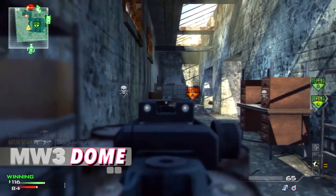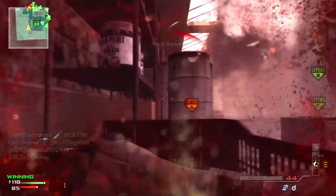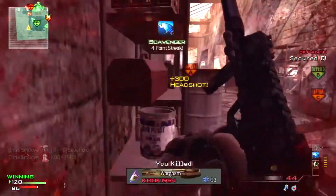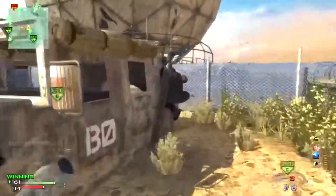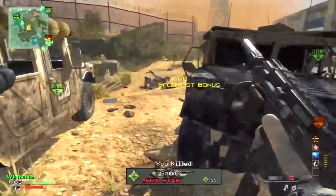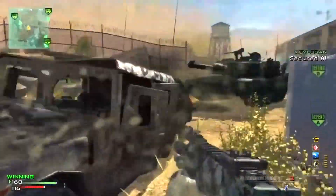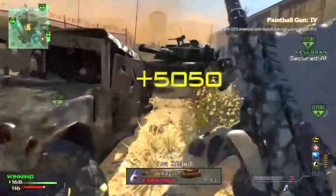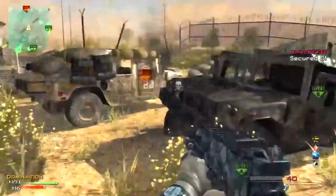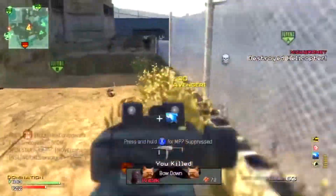Modern Warfare 3: Dome. Honorable mentions to Hard Hat, Mission, and Resistance — I love those three maps — but Dome was just a little bit better. This was definitely the smallest map in Modern Warfare 3 at launch, but it's much bigger than your average smallest map of a Call of Duty, which gave you more ways to play it. The only problem was not wanting to have the B-Flag in domination because it would create a gnarly spawn trap, but every other game mode played flawlessly. This map had just enough verticality to make it not completely linear without creating a major camper problem. It's been remade a bunch, including in the latest MW 2022, but Dome will always be the best.